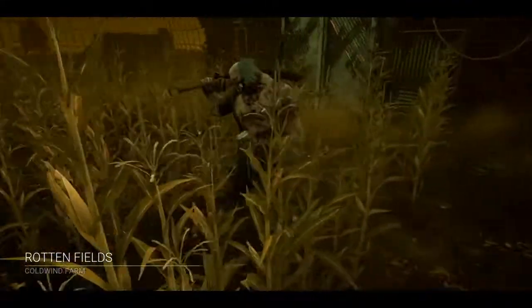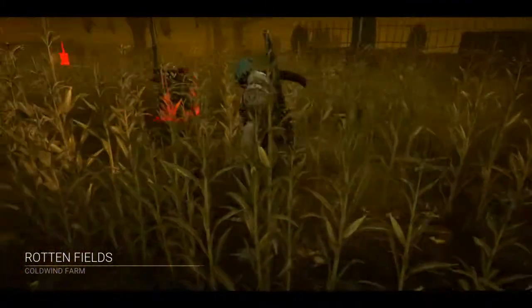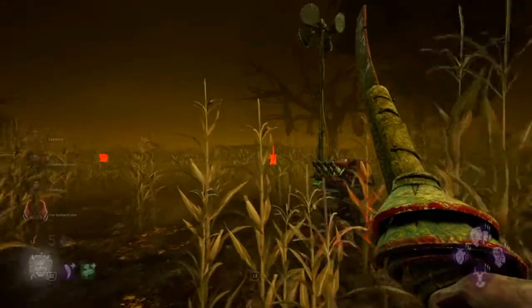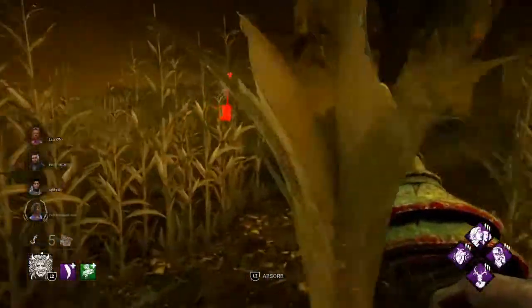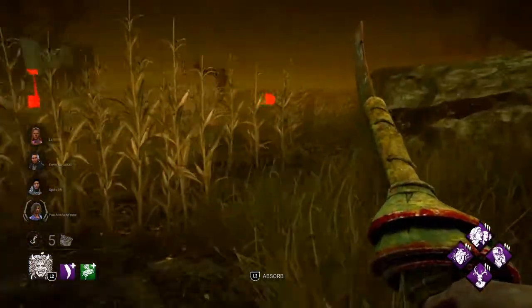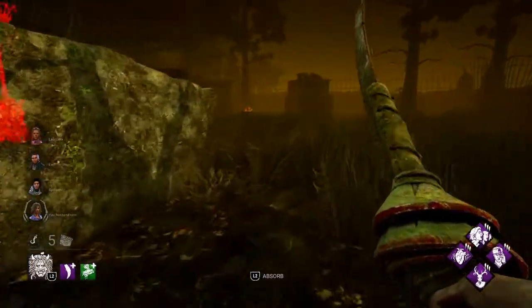Okay, Rottenfields — holy fuck. We actually got a really good map for a slugging build. Only on Rottenfields with a slugging build — it's kind of disgusting. It's pretty open, so using my power should be pretty easy. Let's see if this is better than the Myus one.